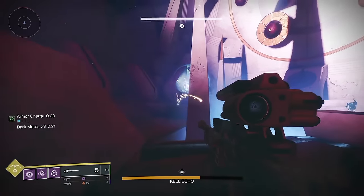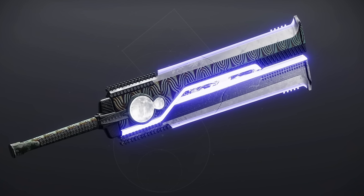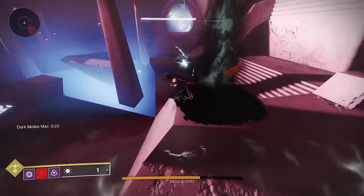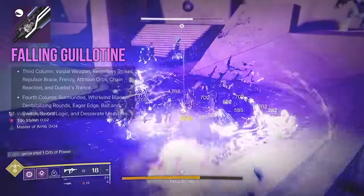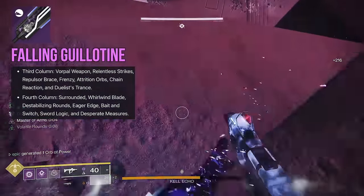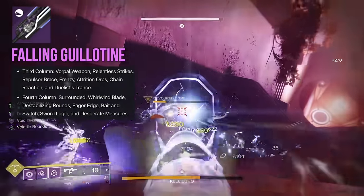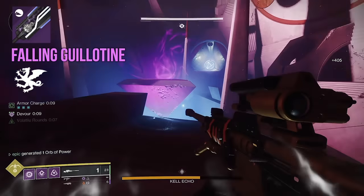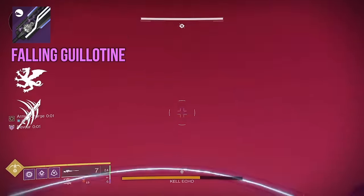At number nine, we've got Fallen Guillotine — a Void Vortex Frame sword that spent a few weeks melting the face off the Kel and Phalanx Echo. It's been nerfed a number of times since, but this version is going to be pretty nice. First column: Vorpal Weapon, Relentless Strikes, Repulsor Brace, Attrition Orbs, Chain Reaction, and Duelist Trance. Second column: Surrounded, Whirlwind Blade, Destabilizing Rounds, Eager Edge, Bait and Switch, Sword Logic, and Desperate Measures. Vorpal Weapon in the first column feels like a pretty easy choice since you can stack that damage with the other damage perks in the second column. Vortex Frames really struggle with ammo in the current economy, so Relentless Strikes to keep ammo running high might be a good idea too.